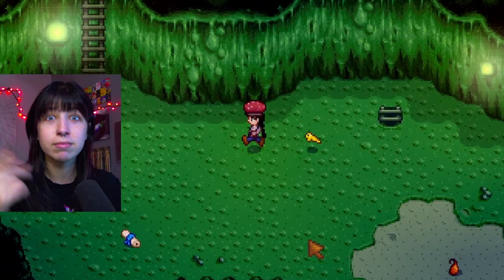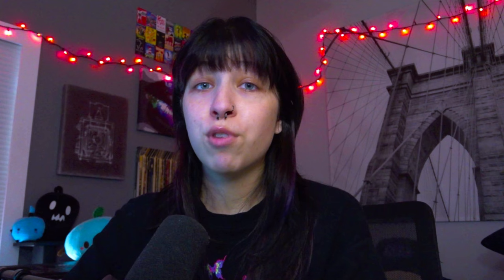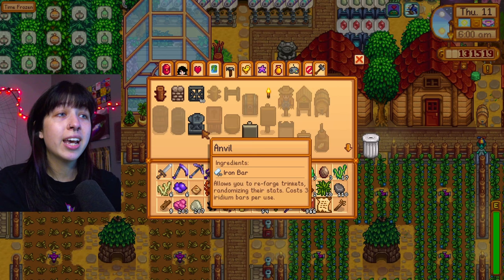But wait, there's more. Not only will he follow you around, he will go full on Kirby mode and straight up eat nearby enemies. Although, unlike Kirby, he doesn't spit them out and gain their powers — he just swallows them whole. Frogs also come in many different colors. That's where the anvil comes in. If you're unhappy with your frog's color, you can use the anvil that you receive from the combat shrine to re-roll trinkets like frog eggs. Anvils take 50 iron bars to craft.